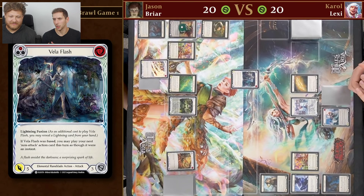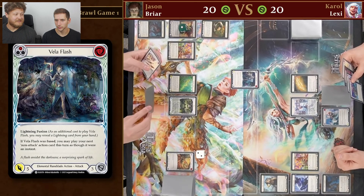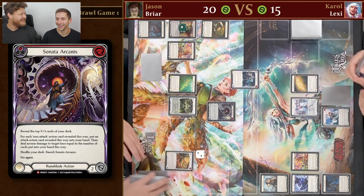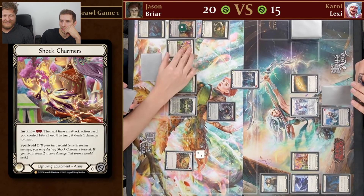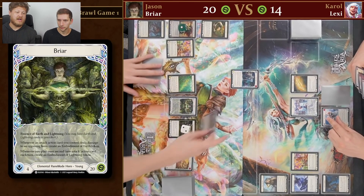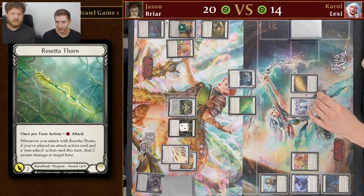He's just starting with Veil of Flash, fusing it — making Heaven's Claws. Veil of Flash costs one though; he pitched Autumn Touch. Lexi looks like she's in the power position. He's not blocking here. Veil of Flash did kind of cover up the fact that she didn't have two non-attack actions, but you get two Embodiment of Earth off this because she triggered Shock Charmers with the floating pitch. Just to clarify — 'she' being Briar, the player being Jason.